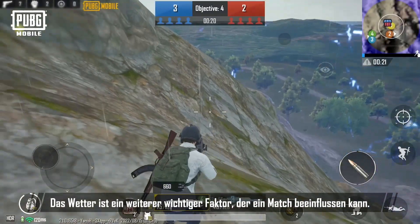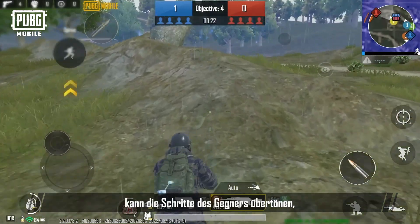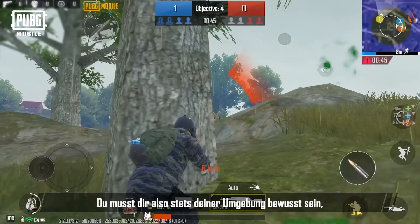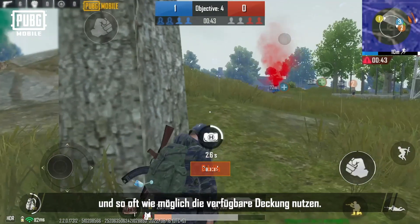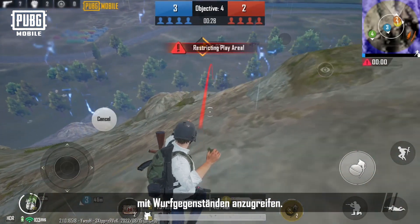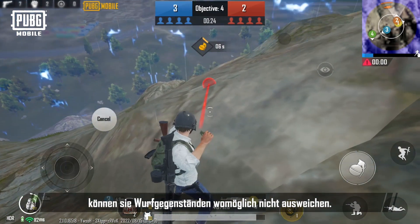Weather is also an important factor that will affect the outcome of a match. The sound of rain and rainy weather will mask the enemy's footsteps as they move, making it hard for you to detect their movements accurately. Therefore, you'll always need to remain aware of your surroundings, stay vigilant, and make use of cover as much as possible. Of course, you can take advantage of rainy days to attack with throwables, as enemies are also hampered by the weather and less likely to be able to avoid sudden incoming throwables.